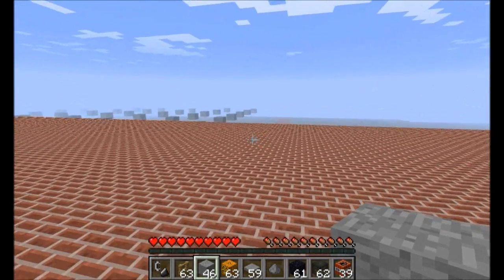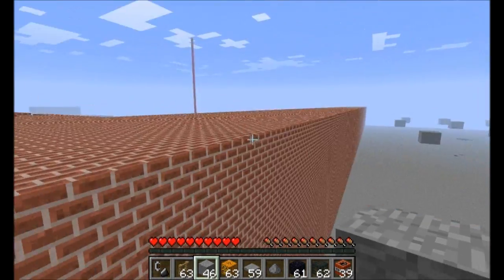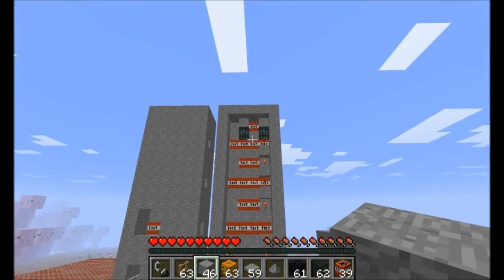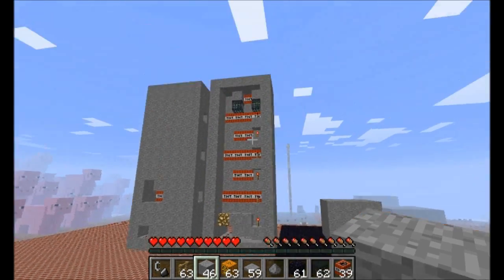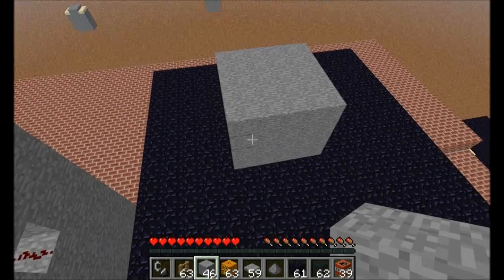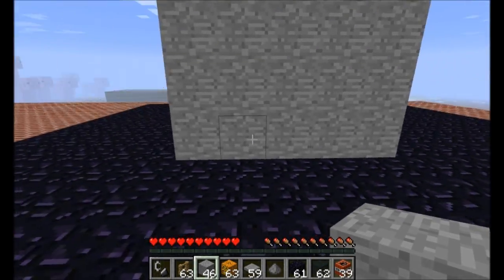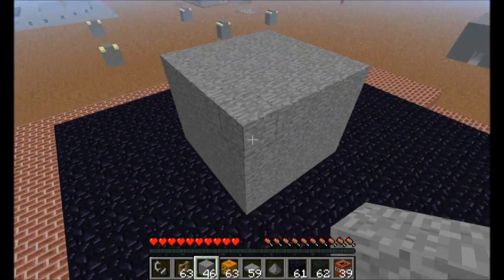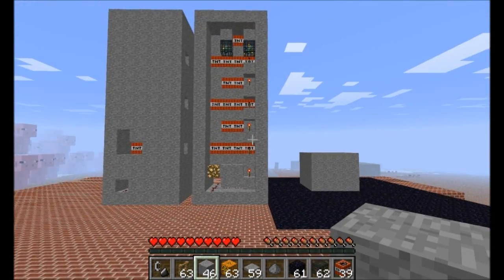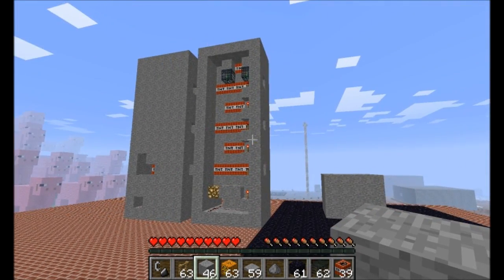So let's go see it in action. I'll leave it on Peaceful just to demonstrate that it does work on Peaceful. And you can see, compared to my very first proximity bomb design, this thing is five by five by four — so it's five wide, five long, and four tall. It's a third of the size of my original model.